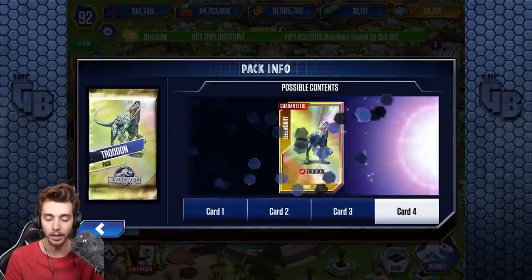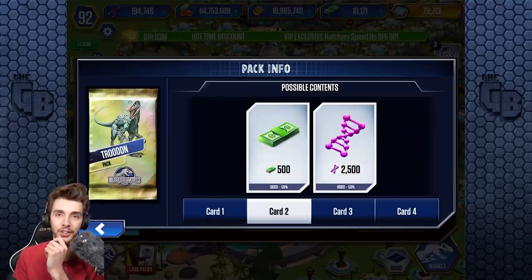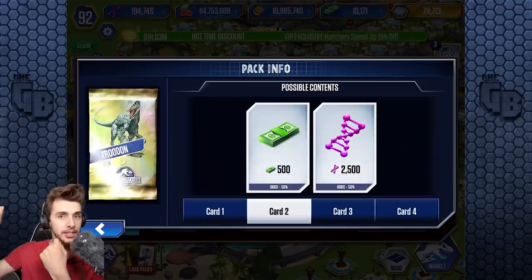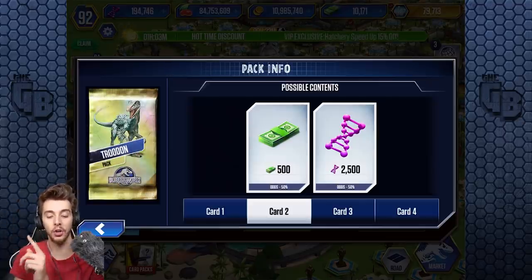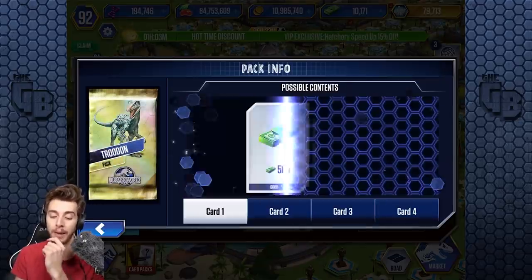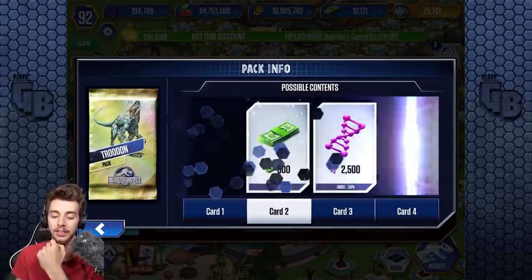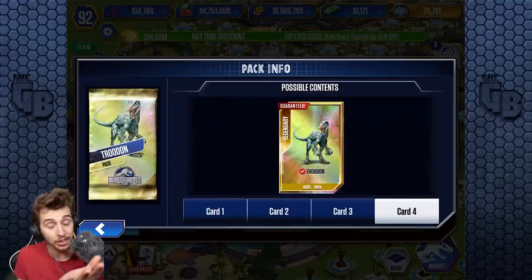The Troodon tournament pack — that's better. But you know, if you want to go from zero to Dominator, it takes about six hours of straight gameplay to earn... a chance. You might get super unlucky and just get DNA and coin. But you do get Troodon.